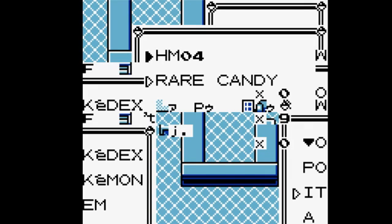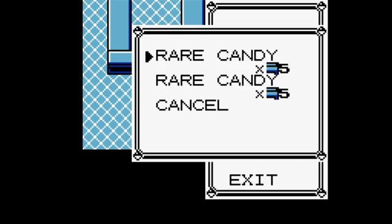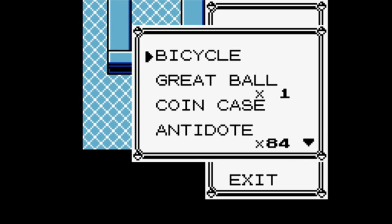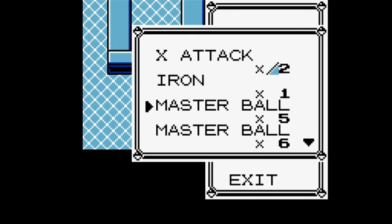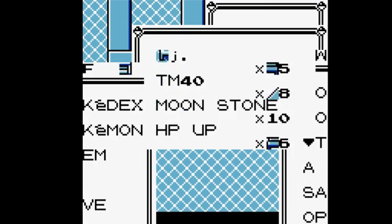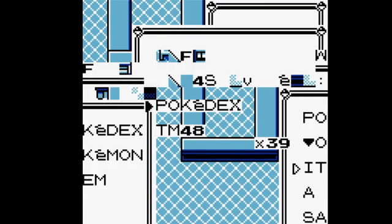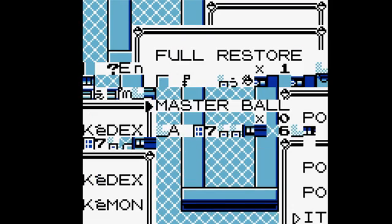Then you grab these Rare Candies and scroll up for the J item you put up here — swap those and toss one. You'll then toss one from the J item right above it. Grab the item in slot two. If your Master Ball count is bad — like five Master Balls, which isn't enough for the run — you're going to have to scroll all the way down for a really long time until you eventually see Master Balls X0, and that is enough Master Balls for the entire run.